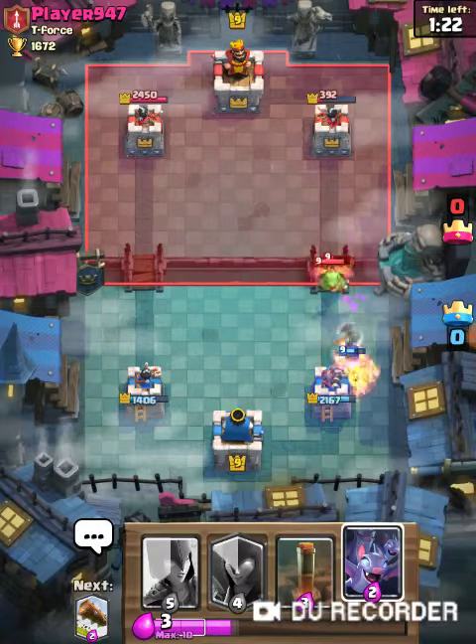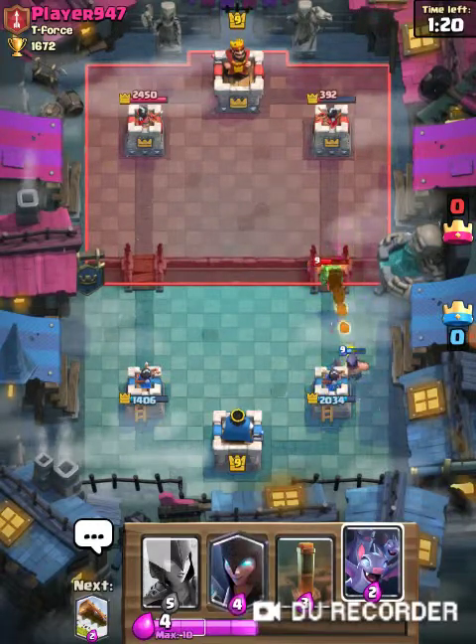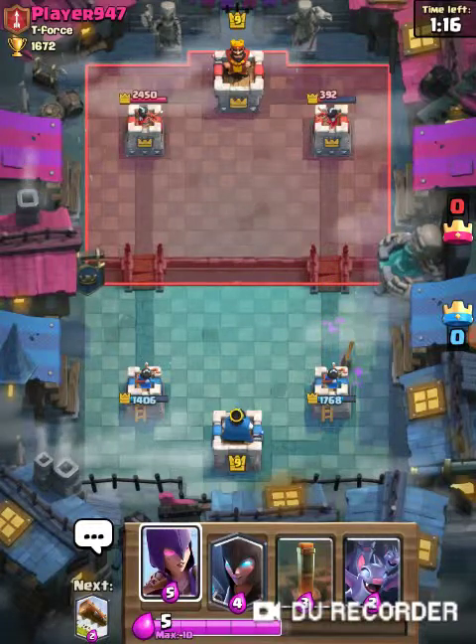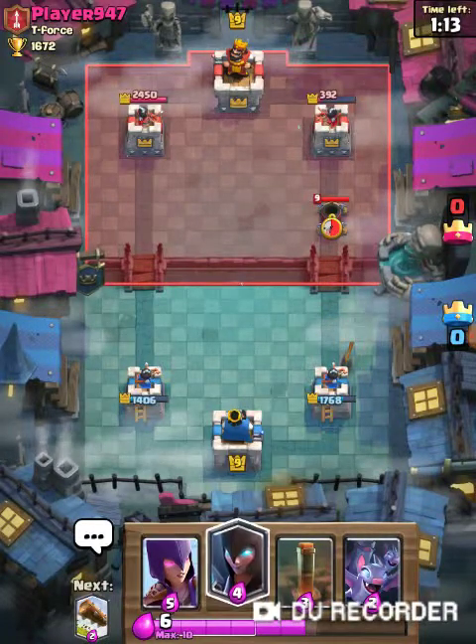As you can see, the Executioner does massive amounts of damage even to simple troops like that. It only doesn't have too much health, but still has a nice healthy balance to it.